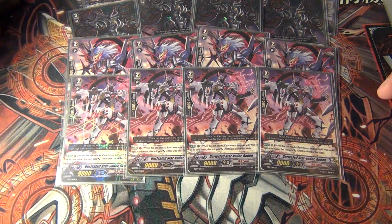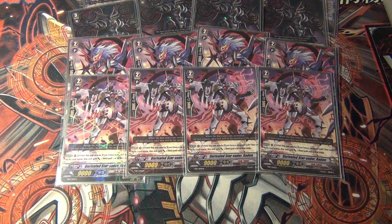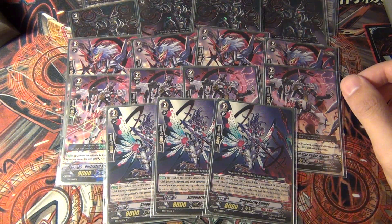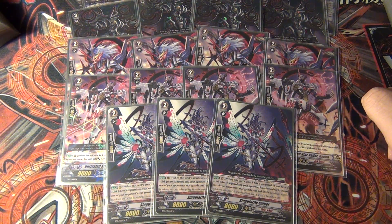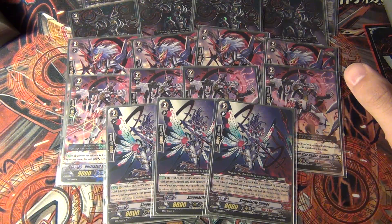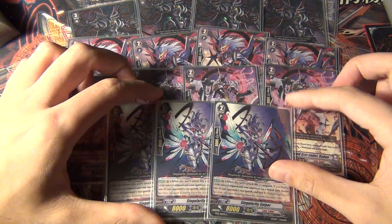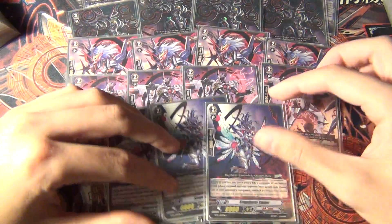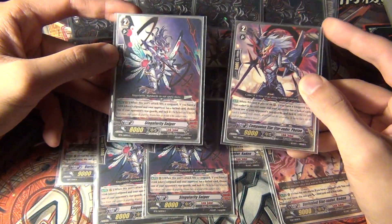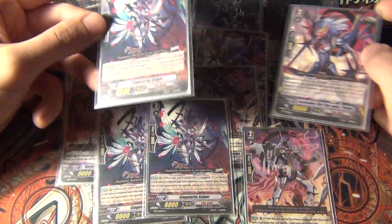4 Photon, and then 4 Radon at 12K. The Starvator claw you used to run in Nebula isn't really necessary from what I've found. Instead, I opted to run 3 Singularity Sniper. Singularity Sniper is kind of like a Silent Tom-type card — if the attack hits the Vanguard, you get to lock one of your opponent's cards. Combined with Limit Break, it makes the deck deadlier and applies more pressure. It's another way to lock things without relying on counter-blasting, and it can lock front or back row.